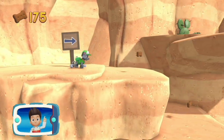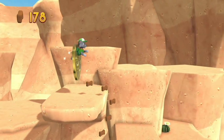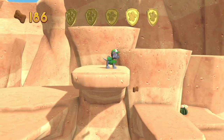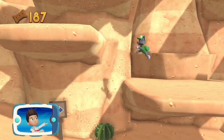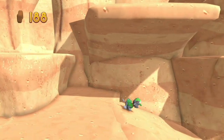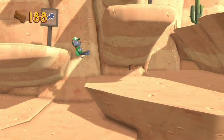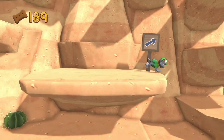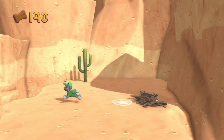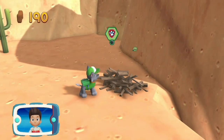Awesome climbing! Let's keep moving! You found a golden paw print. Keep collecting pup treats whenever you find them. Pick the pup ability.